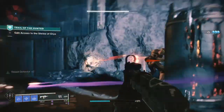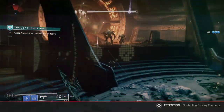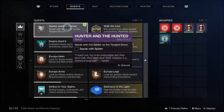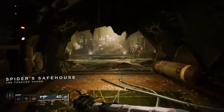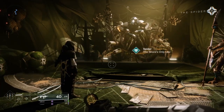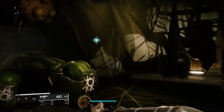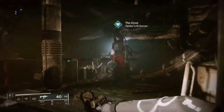Once we head into this mission, it's pretty straightforward — just take out all the enemies and at the end you'll be greeted with a brand new cutscene, which is pretty cool, so enjoy that. From there the quest will update and we'll need to speak to the Spider. Head into Thieves' Landing on the Tangled Shore, and here we'll finally see Prince Uldren, but he's named the Crow — so we're going to call this guy the Crow.